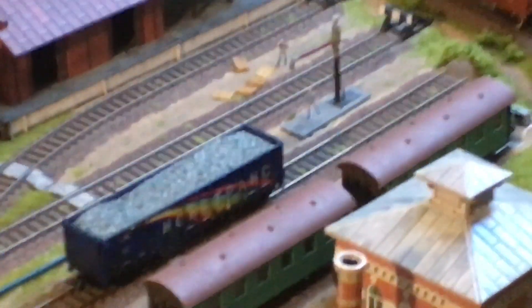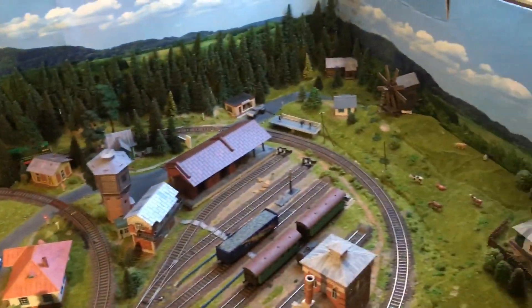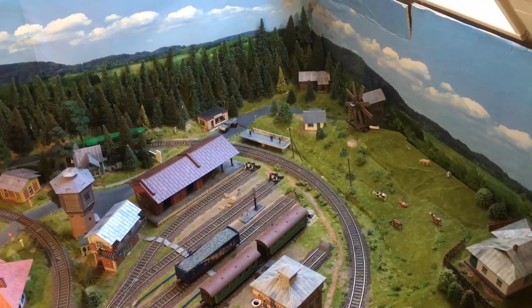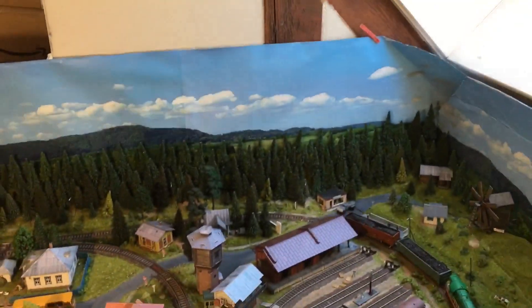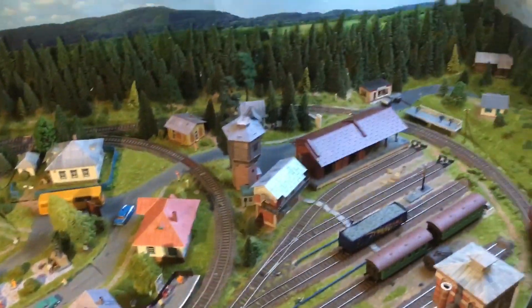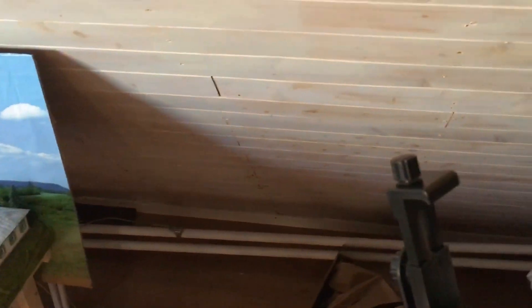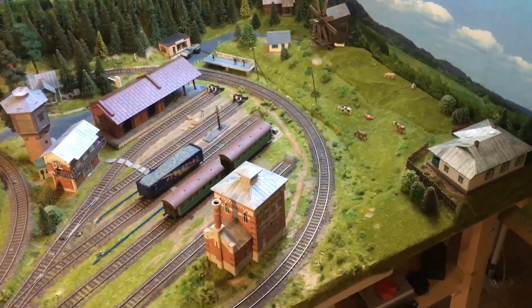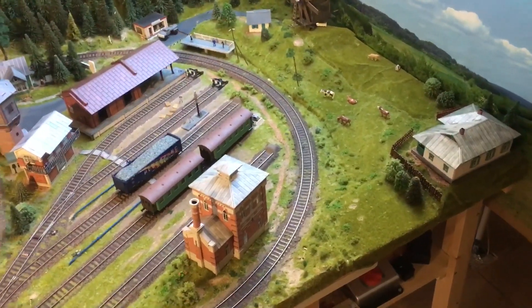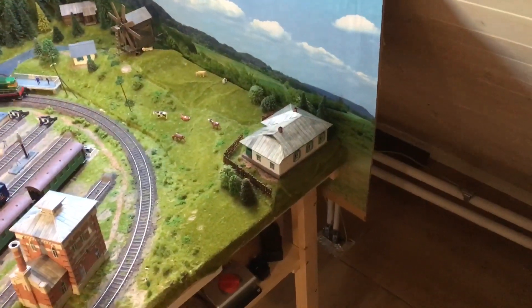As for the size of the layout, I would not like to change it — I'd keep it as it is. I only have one extra place here near the layout where I could get some extra space, so that might be a possibility to get a way out of the oval shape with a switch and then an end station here.